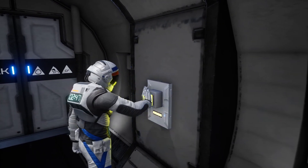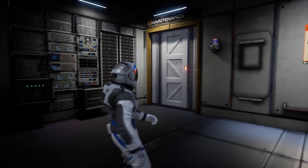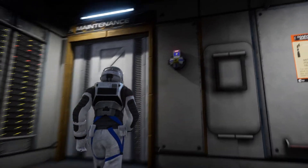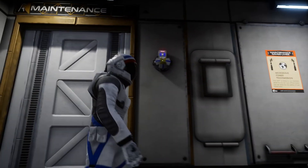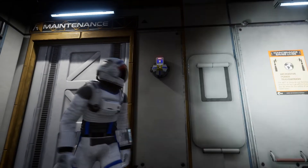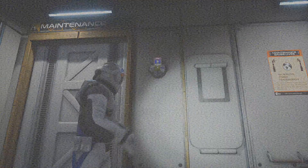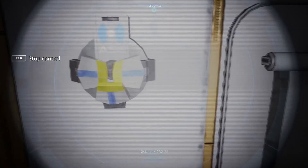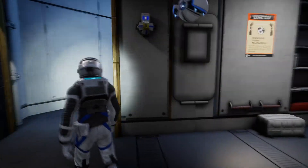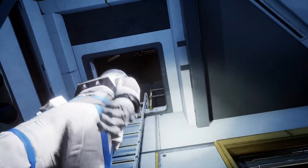Oh yeah, airlock — alright, we'll get oxygen here. Cool, okay. ASE can go in there — I forget how you control him. There we go. Unlock the door. Nice. Okay, ladder — alright.